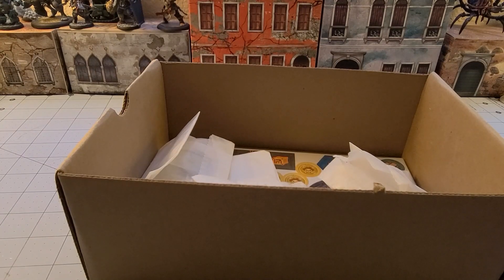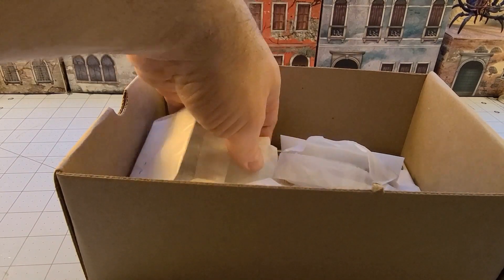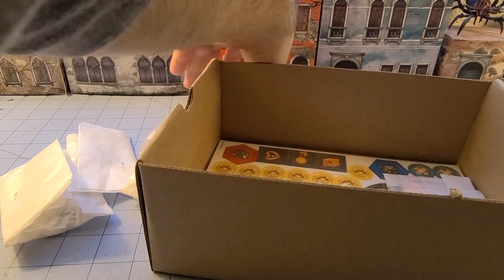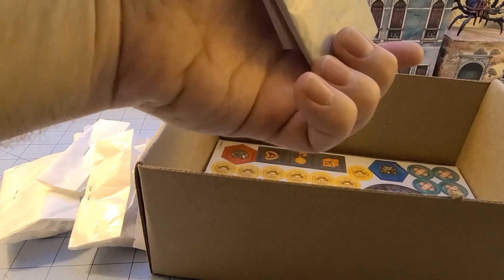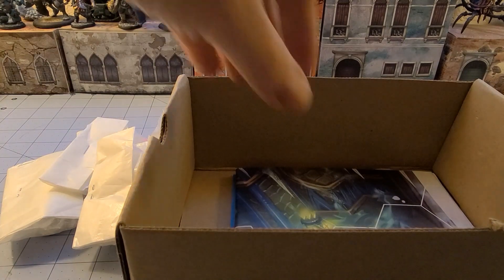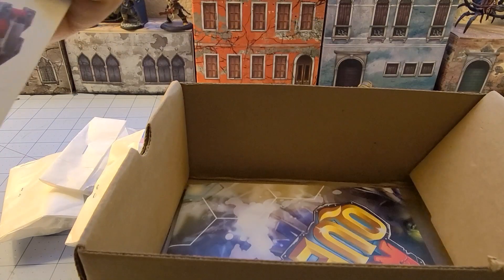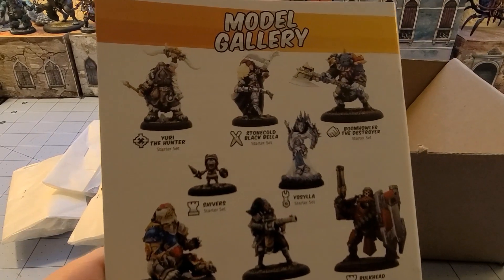I'm going to bust out a bunch of models I had started to do a video on and never got around to finishing. There are five bags total. It's a bit weird with the wax paper. All your tokens look like they're on a single sheet, and there's a paper map - I'm not the biggest fan of that, but they do offer the cloth ones. And then the actual rulebook.